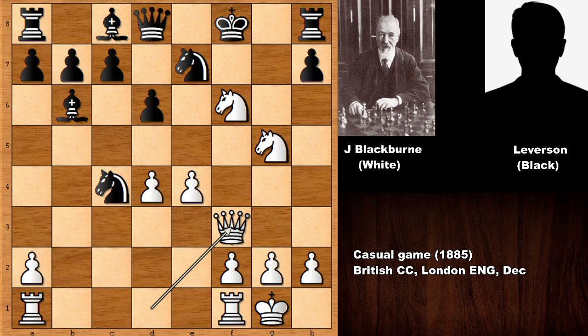In this position Black has to be careful and needs to find the most accurate defense, which Black couldn't find. Black played knight to d2 — a tempting move for an amateur chess player, forking the queen and the rook. But what was the best, most solid defensive move?